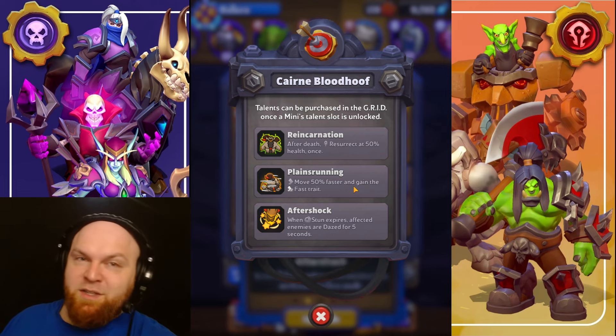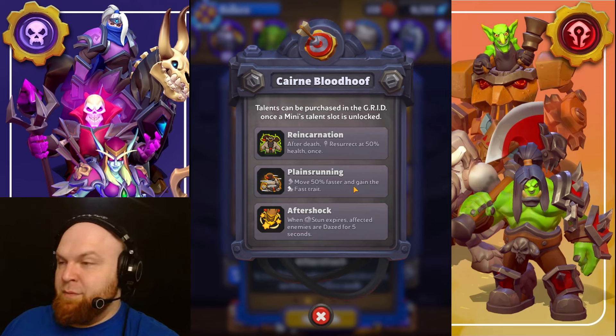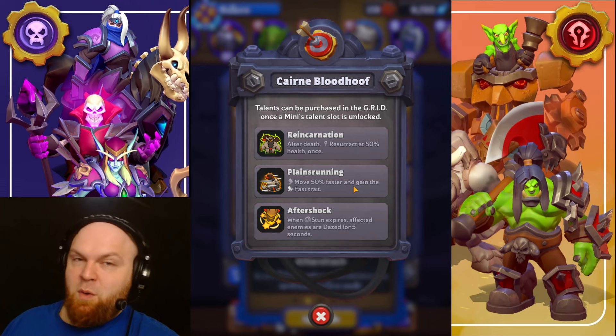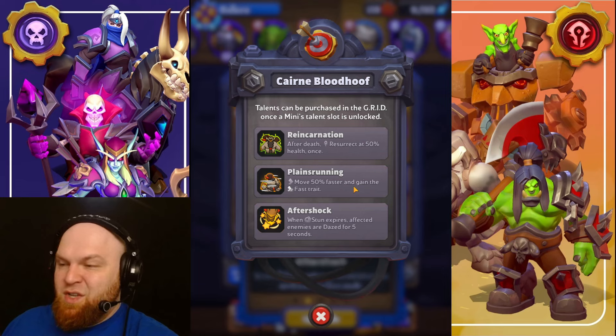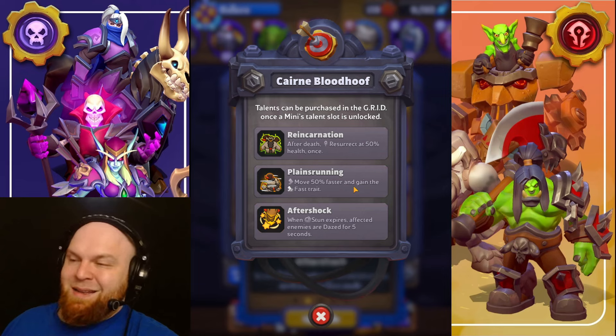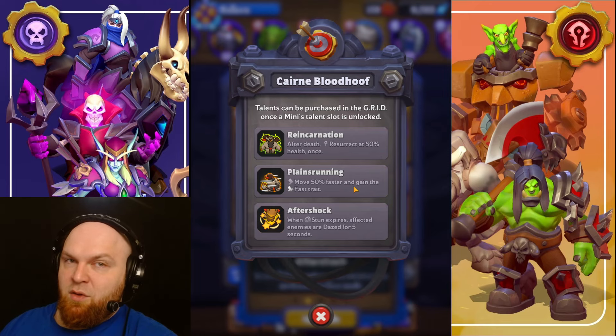So what do we take? It's very simple. Reincarnation is number one because it gives you pretty much 50% more health — it's amazing. When people kill you, they lose focus, stop focusing on your Cairne, and then you resurrect and attack. Plainsrunning is number two, just because it's less useless than Aftershock. It's really good for taking chests at the beginning, since a five-gold unit can get to any spot on the map really fast. Aftershock is talent number three — it's just garbage. The core design of this talent is wrong because the dazed effect doesn't give you any real value.